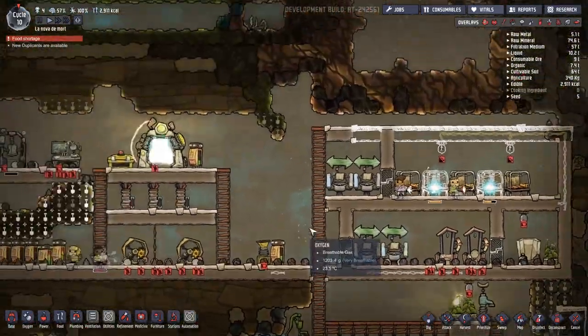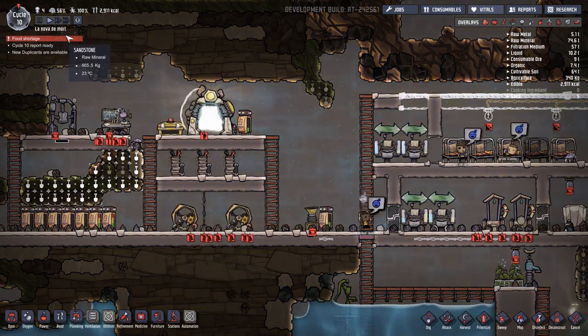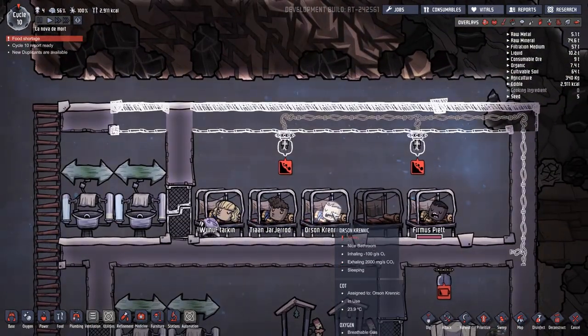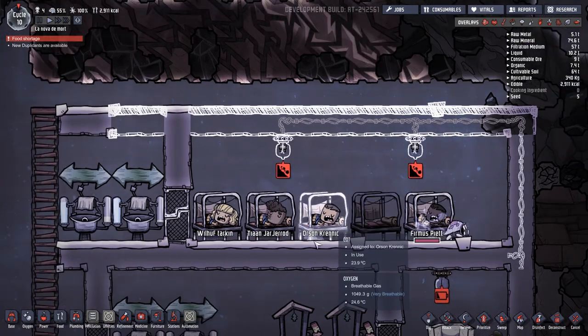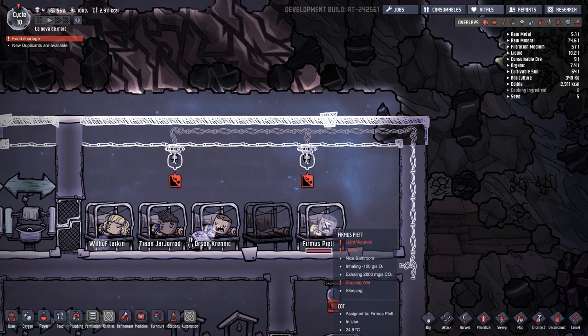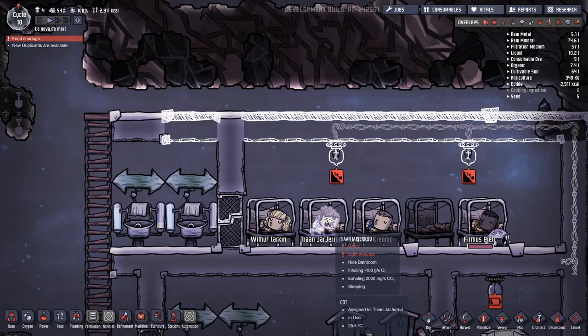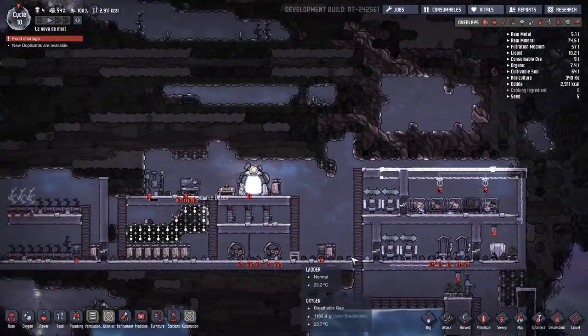For those of you not aware of the theme - you can see up here we are living in La Nova de Morte, that is the Death Star. We've got Krennic, the guy out of Rogue One who took ownership of the Death Star, before Tarkin came along and took it off him. Piet is the guy in the original trilogy who keeps getting promoted as Darth Vader kills all his superior officers and eventually dies in the Death Star. And this other guy is just an officer who kicks around.